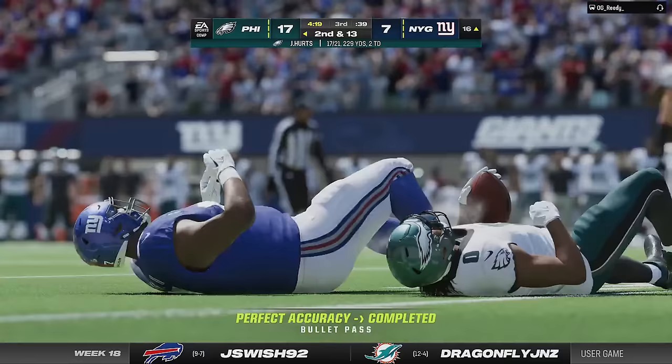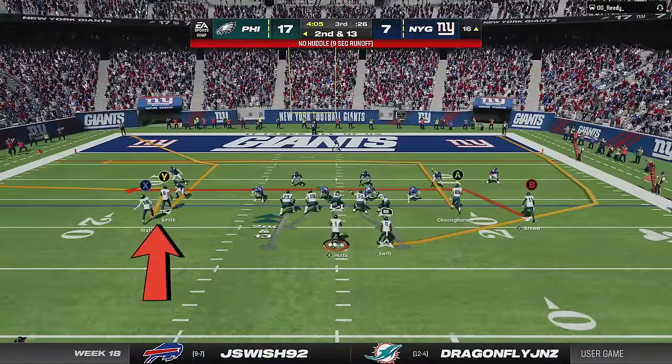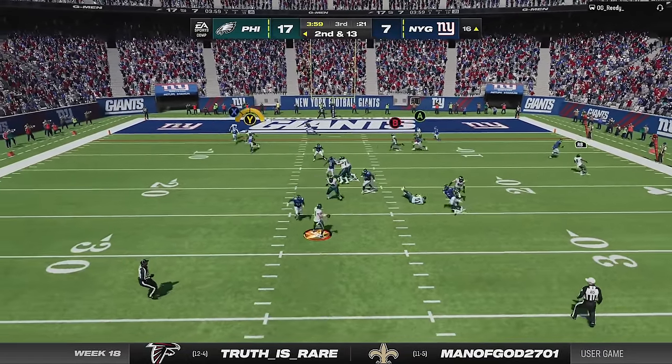I try the screen play again and lose a few yards before reading cover one and switching to the drive H wheel play. The corner route can get open as long as I put the X receiver on a streak to get in the way of the man defender as he tries to press, and we get a dominant win animation for another score.